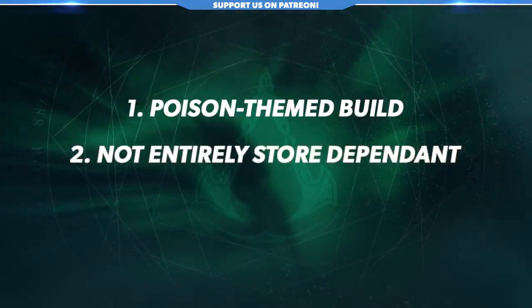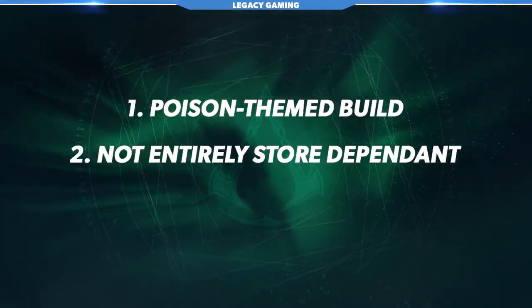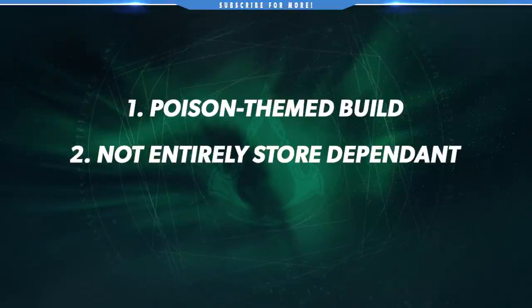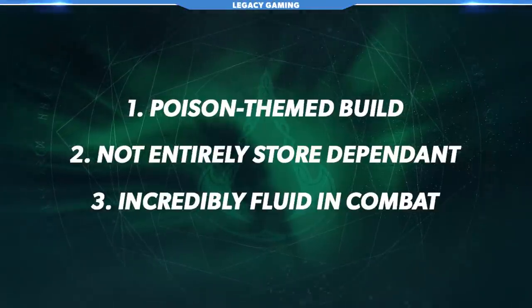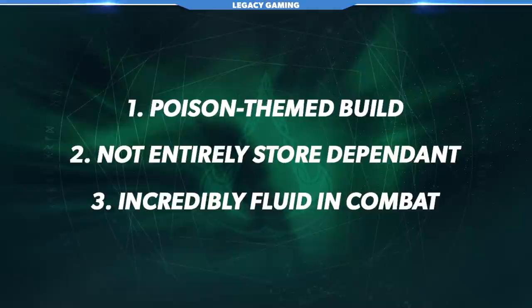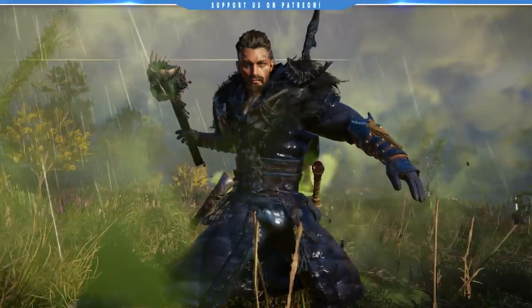The second guiding principle is that I didn't want this entire build to be a store-bought build. I wanted you guys to be able to pick up a piece here, a piece there. It does combine some elements from the Helix store and some from outside it, but over time you'll be able to piece this build together. The final guiding principle was to build something incredibly fluid in combat — the ability to move from enemy to enemy across a battlefield seamlessly, stringing together combinations and leaving a wake of bodies behind me.